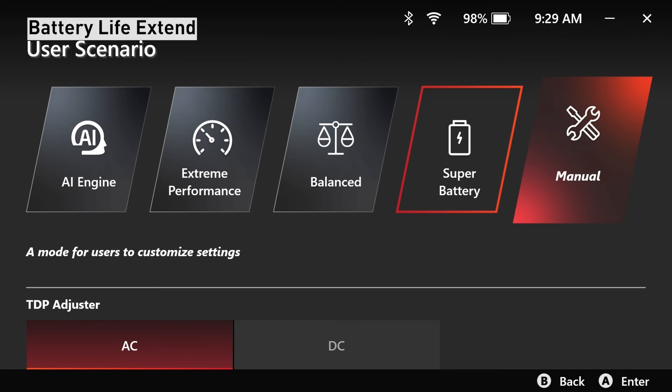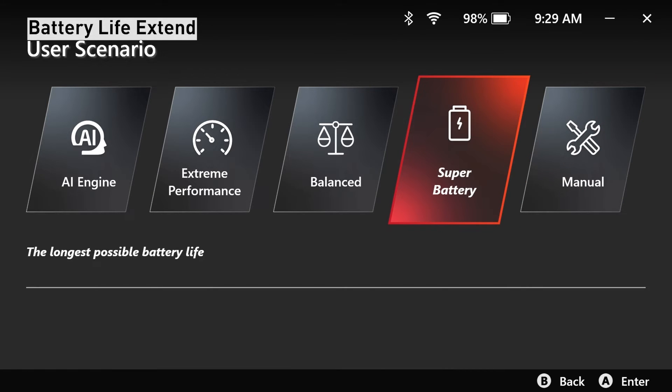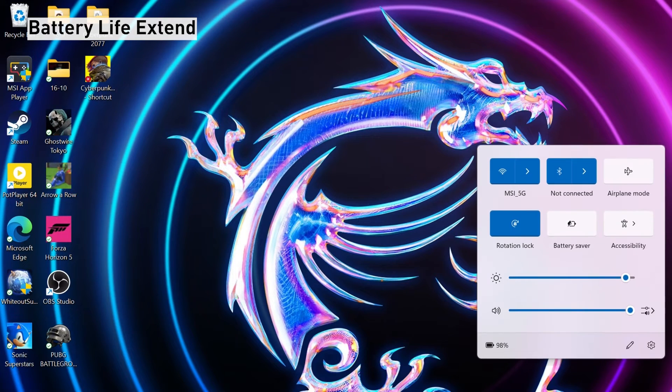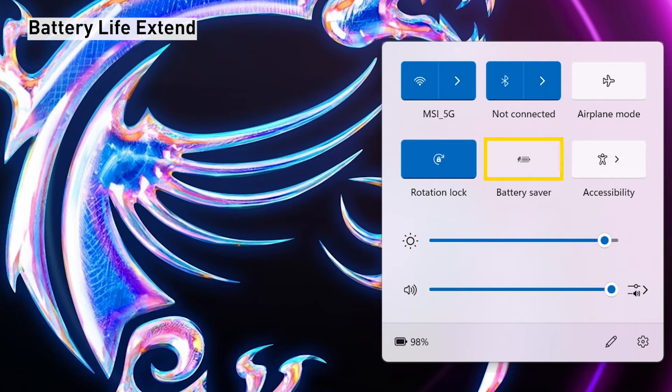To maximize battery life significantly, follow these steps. Switch the user scenario to Super Battery mode. Slide your finger up from the bottom right corner to access the Windows Quick Settings. Then click on the battery saver icon to temporarily pause unnecessary tasks and prioritize high-priority activities.